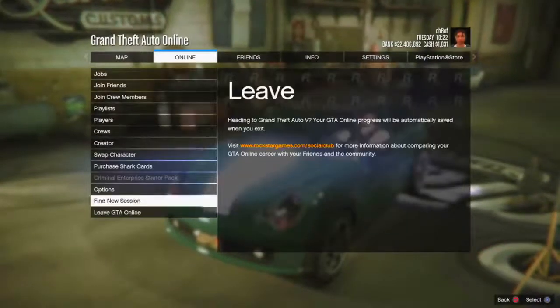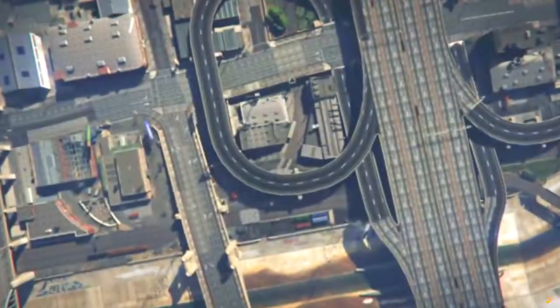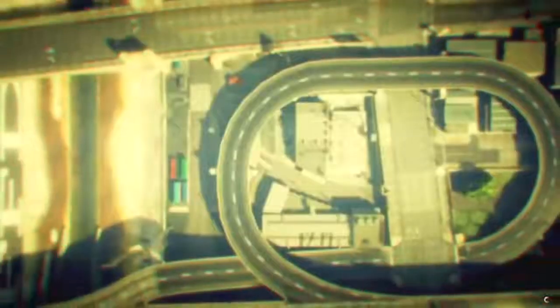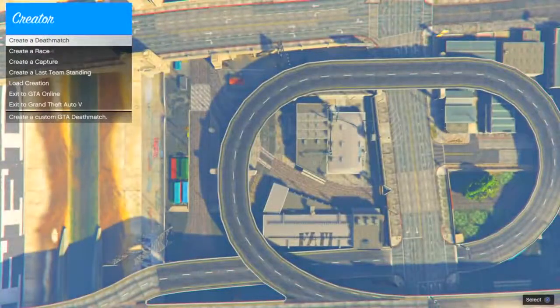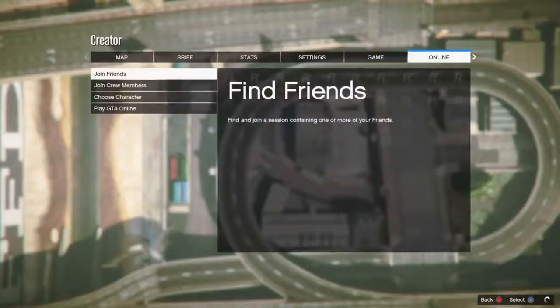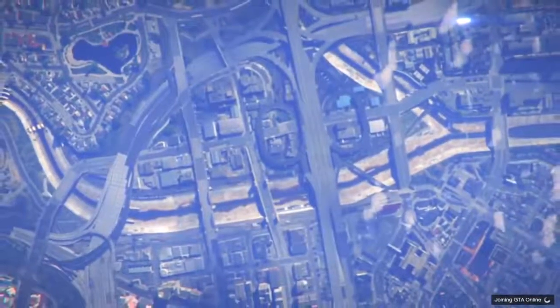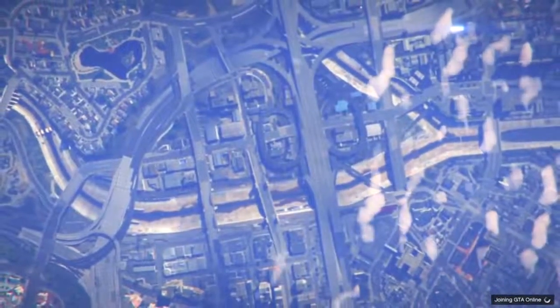Go down to online, then go down to creator, and wait until you load into creator. Loading into creator doesn't take a long time at all - it only takes like 10 seconds or even less. Once you load into creator, press options, go down to mine, go down to play GTA Online, and go down to invite only session to start one up.